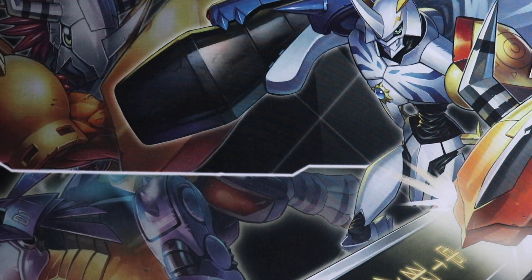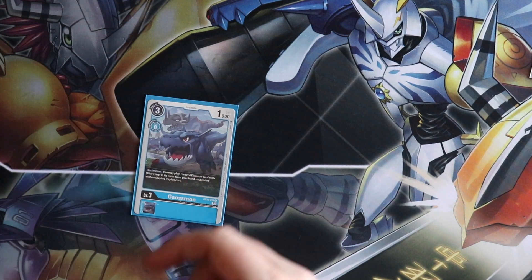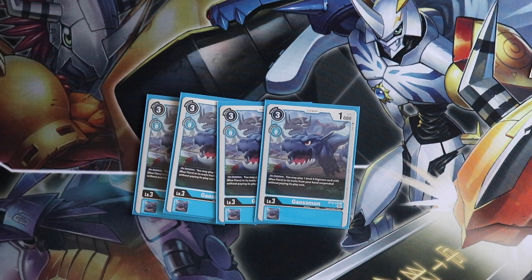Into the rookies — we've got a low rookie count, but we've got four copies of the Gaussmon from BT10. Nice and simple: you swing into this, hope it dies, play your level four bodies, and then just activate their on-plays and go off from there.